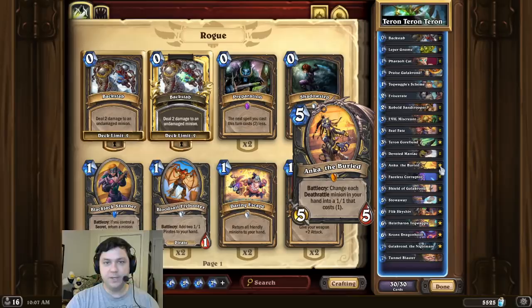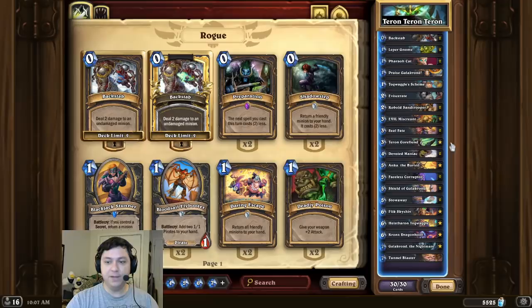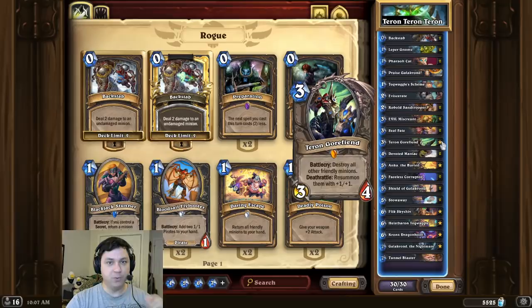Then on the combo turn we're going to play double Leper, double Kobold, a Tunnel Blaster, and a Tyrannus Gore Fiend, which will deal 10 damage to the opponent. But the Tunnel Blaster will also pop open the Tyrannus Gore Fiend, so then we simply play another Tyrannus Gore Fiend for 10 damage and another Tyrannus Gore Fiend for 10 damage - for an exactly 30 damage OTK.